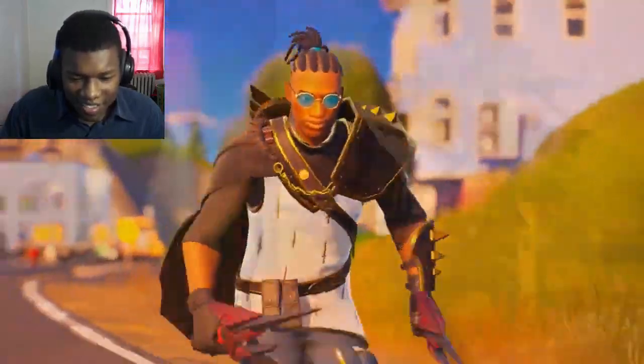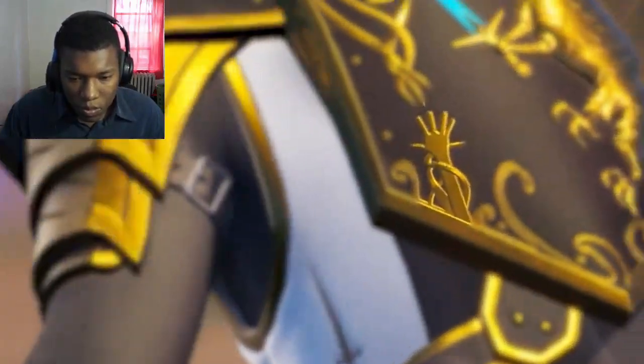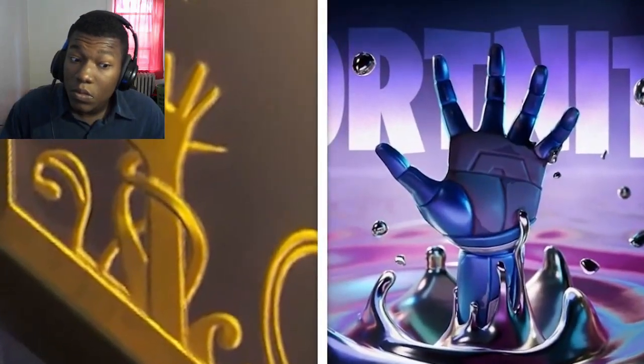That's pretty sick. Some of the details are secretly foreshadowing the future. On the Malik Shield, you could see a hand reaching out of goo — exactly like the teasers for Chrome at the end of the same season.